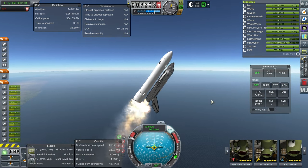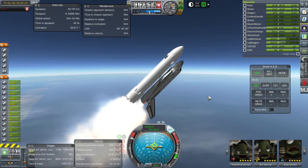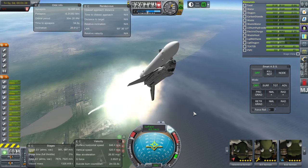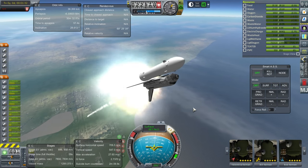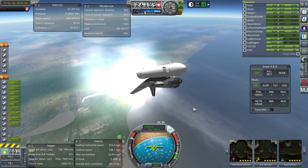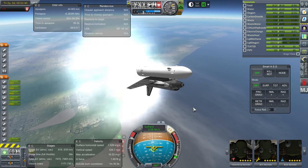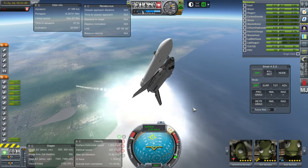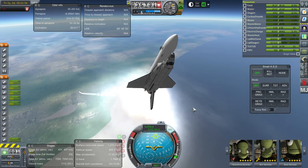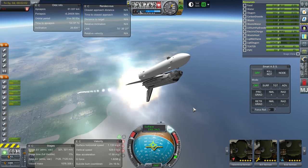We're now high enough that the ISP of the vacuum engine should be fine so I'm going to ignite it. Going well, almost 2.5 g's now. I feel like I should switch off two of the engines on the New Glenn. Off they go — this is the wiggly part as I have to figure out when the New Glenn engines need to be cut. We now only have one engine on the New Glenn — that's not good. Maybe I should turn four off initially instead of rushing it like that.